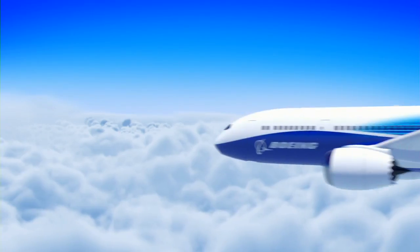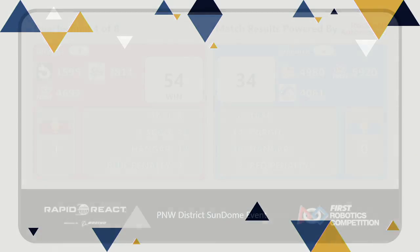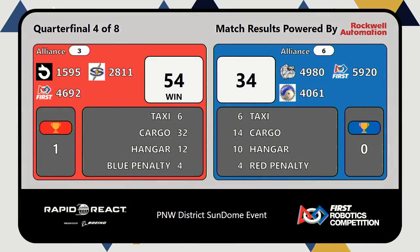Quarter-final match four — results are in the books. Going up one in that series, it will again be the Red Alliance. Your final score in that one: 54 to 34. The number three seed takes the advantage going into the future quarter-final rounds. We'll be back with quarter-final match number six here in just a moment.